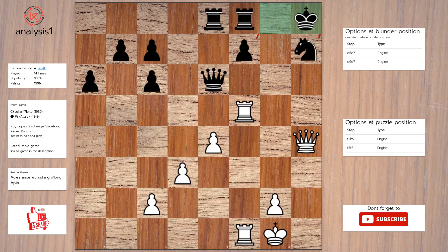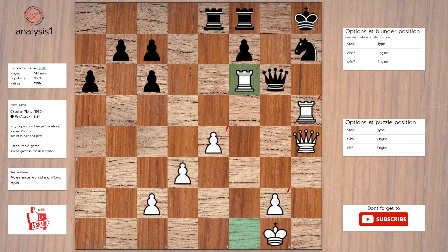Another one. The threats are: rook takes pawn, queen takes knight check. The checks are: queen to f6 check, queen takes knight check. Answer to this puzzle is: rook to h5, queen to g6, rook to f6, queen takes rook, queen takes queen.